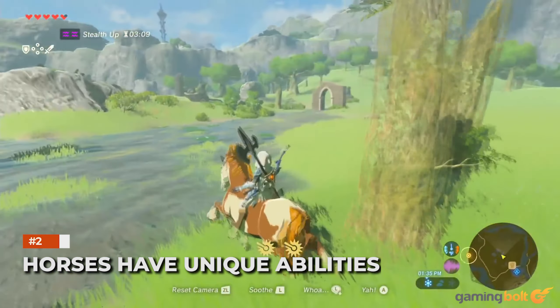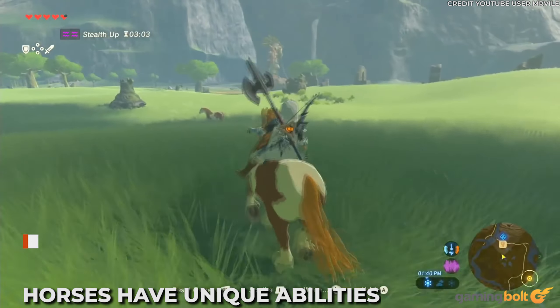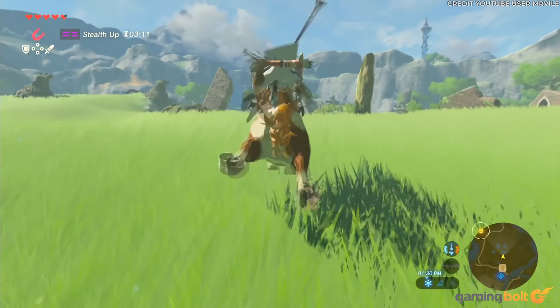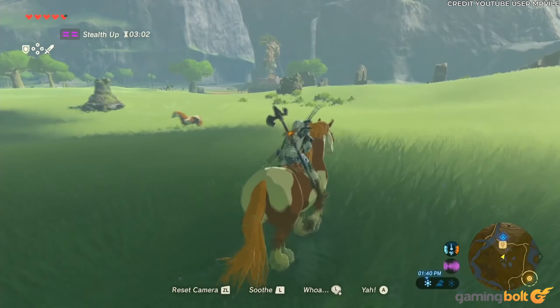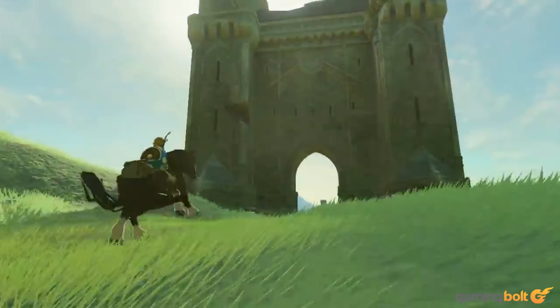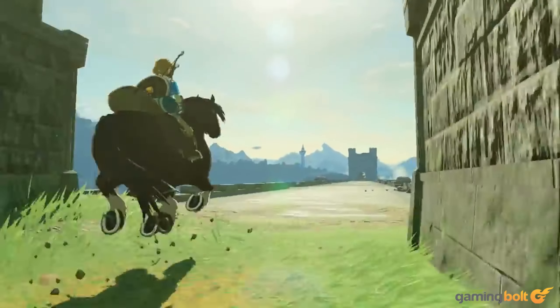Horses Have Unique Abilities. Those unique traits that horses possess are fourfold: strength, speed, stamina, and temperament. Each of these are pretty self-explanatory, aside from maybe temperament, which gives an indication of the horse's docileness. Arguably, with the most common mode of traversal throughout Hyrule being horseback, Link needs to acquire horses with the most stamina. Of course, the wild steeds throughout Hyrule all have individual styles, and picking the one that visually appeals is equally valid as a stat-focused approach.